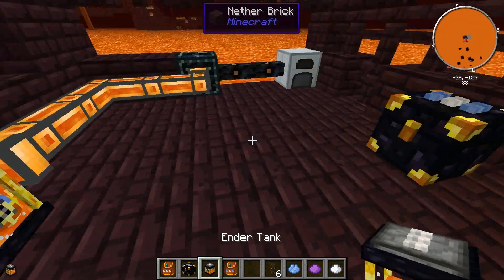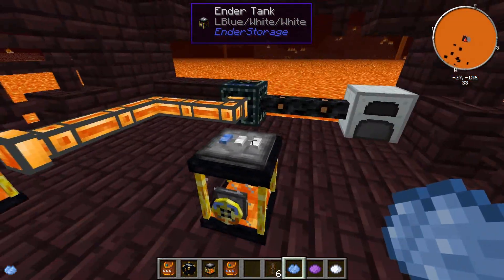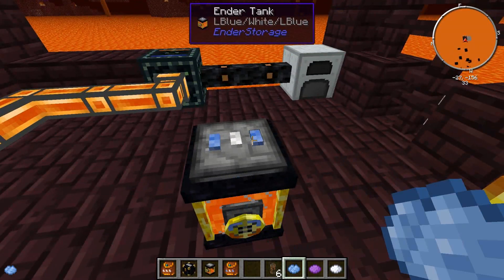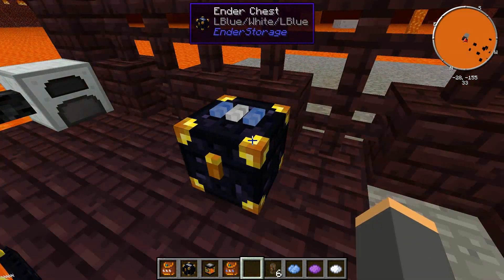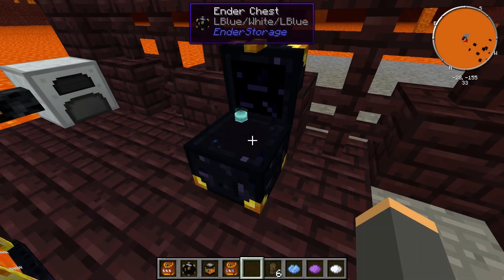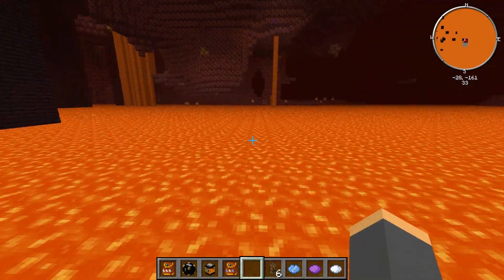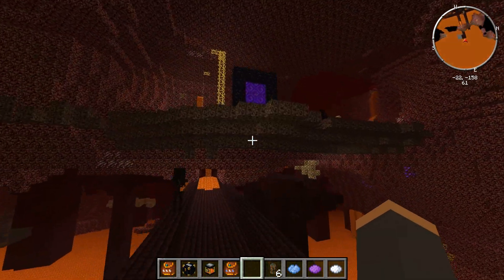Setting the overworld tank to blue-white-blue — it actually filled with lava. Same with the chest: the chest up there is blue-white-blue with two fluid ducts, and the chest down here is also blue-white-blue. So if you put down another tank, chest, or whatever, it will work cross-dimension.